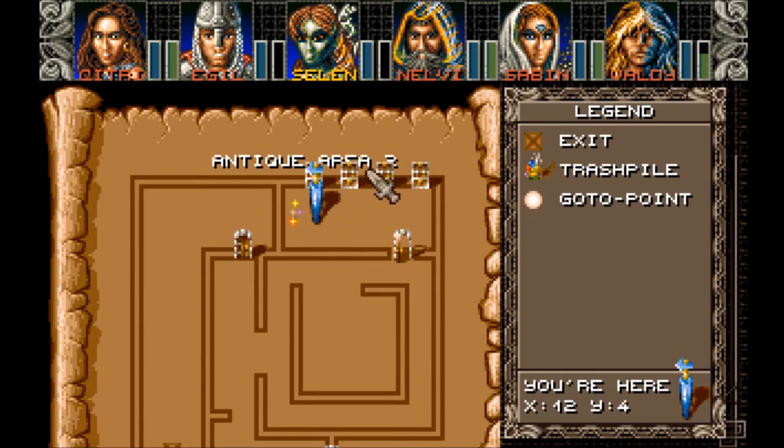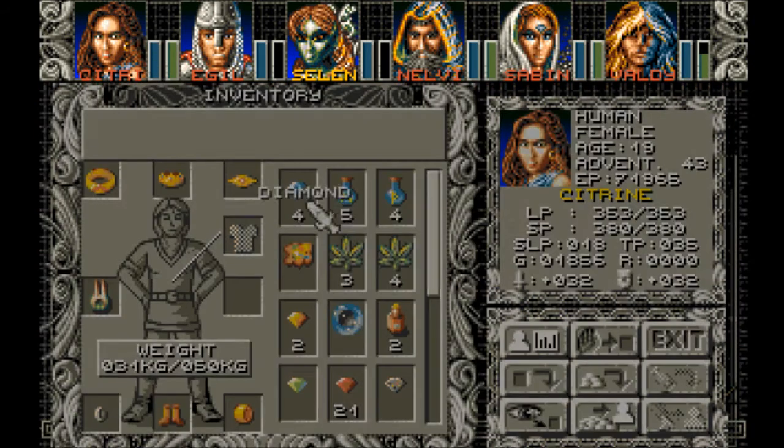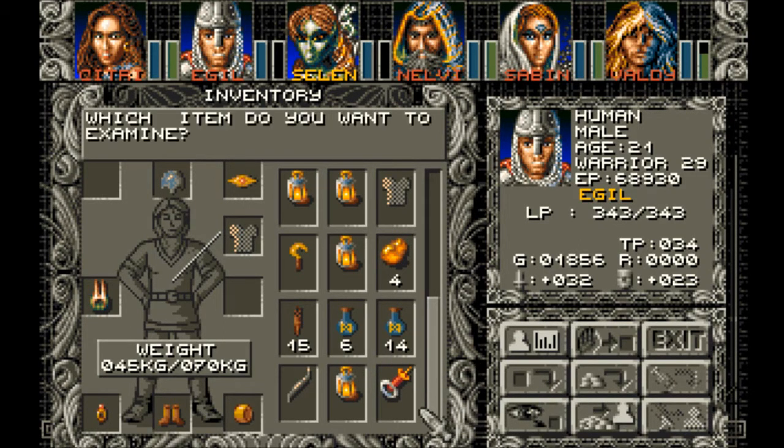And these chests were all empty, except for one, which had this Antique object. We identified it, and we have discovered it contains 65 charges of fireball, I believe.